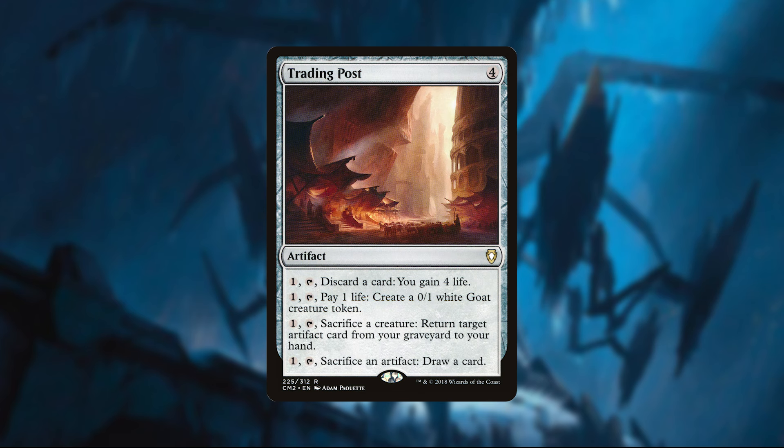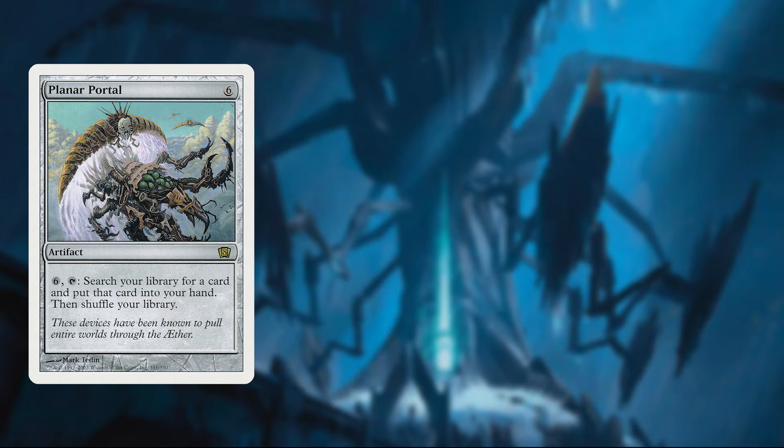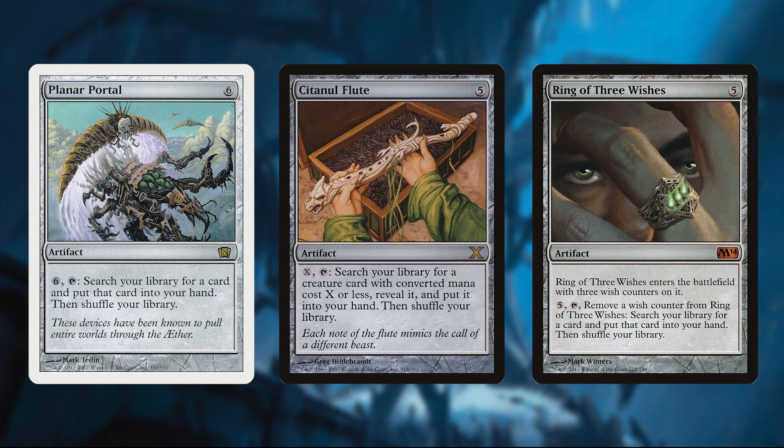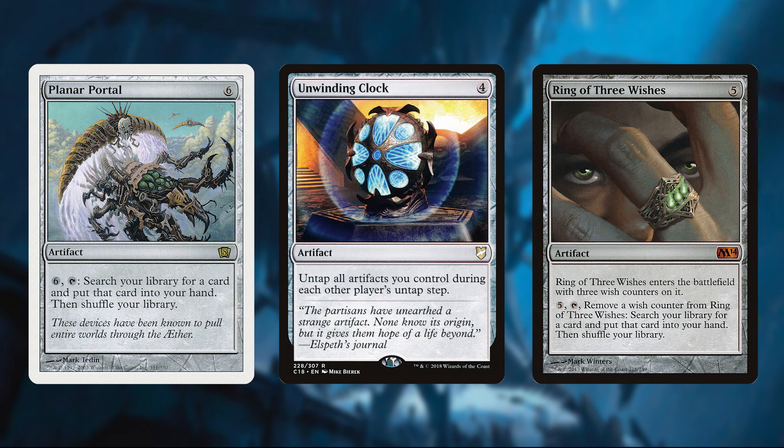Trading Post has just a paragraph's worth of activated abilities — we're able to gain life, make tokens, return artifacts from our graveyard, or even draw cards. Yggdrasil Rebirth Engine is another interesting card that exiles creatures from graveyards and from the top of our library. You can then pay 4 mana to put a creature exiled with it onto the battlefield under your control with haste. And to finish off our artifacts, we have a couple that straight up tutor cards and permanents to our hand or battlefield. Planar Portal, Sentinel Flute, and Rings of Three Wishes will get us any card to hand, while Planar Bridge will put any permanent in our deck into play. These cards are insanely strong and will allow us to search up our animators like Karn, or something of pure value like Unwinding Clock so we can activate them every turn.